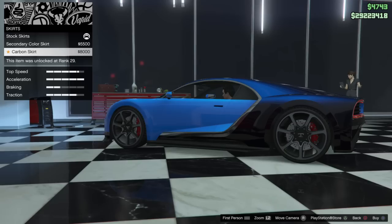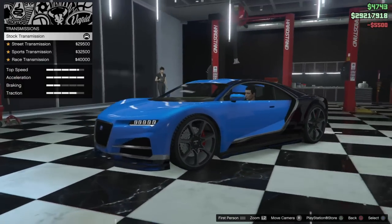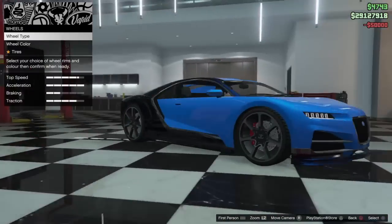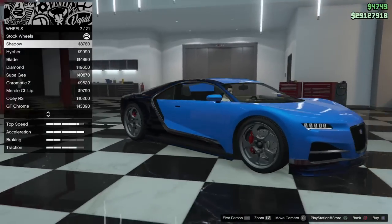Unfortunately, we can't change the brake caliper color — I'd love to change it. As for wheels, I am not changing the wheels, but do you guys know how to change the wheels?